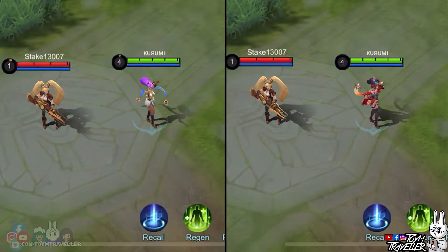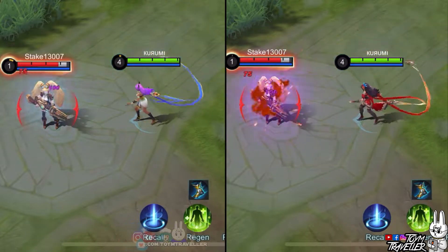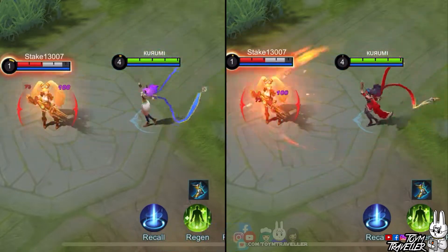First, let's check Esmeralda's basic attacks. Take a look when she swings her ribbons — the fiery effects are definitely on fire. Each swing of her ribbons can set your bum-bums on fire, literally.